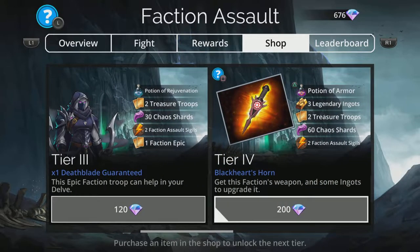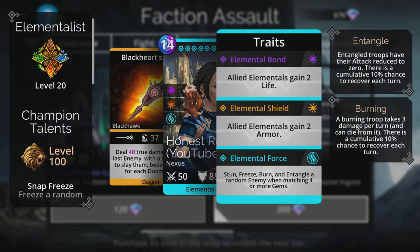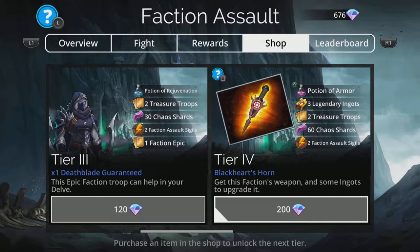There is an extra weapon available at Tier 4: Black Heart's Horn. This deals true damage to the last enemy with a 6% chance to slay them, boosted by 6% for each Doomskull. It's not the kind of weapon I would use in this delve, but it's worth picking up — if you're going to get to Tier 4 anyway and pick those extra bits up, then it's effectively free.